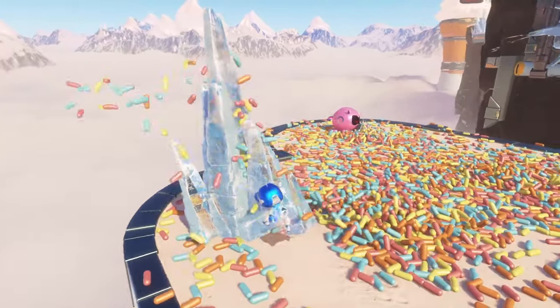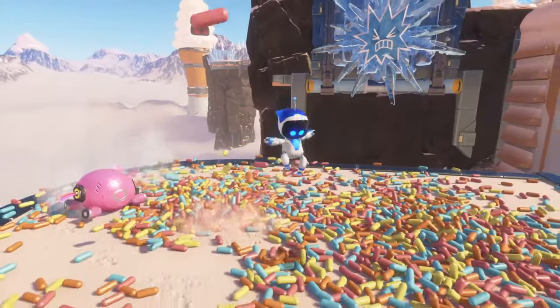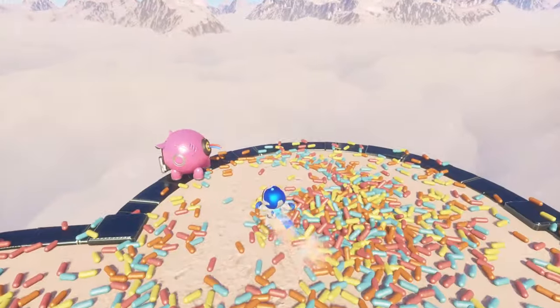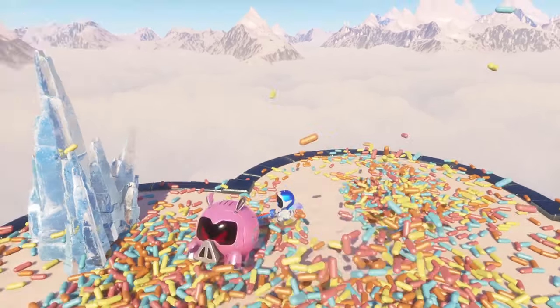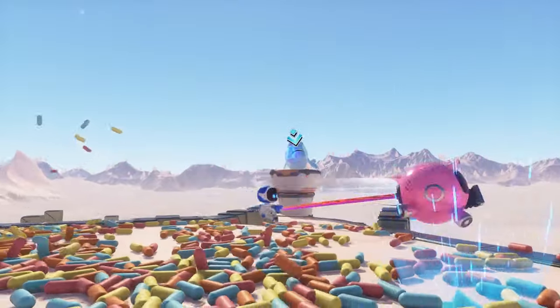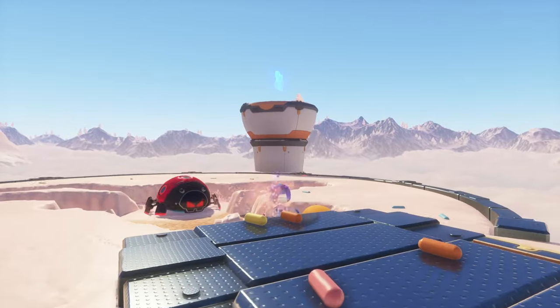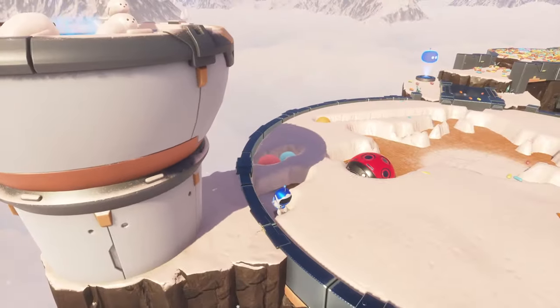Up next, what we need to do instead of breaking the ice up there with this piggy — I think he needs to charge at us. We've got him. So what we need to do is break that ice over there, we need to let go. And this should give us the next collectible item.